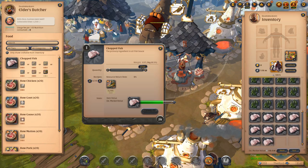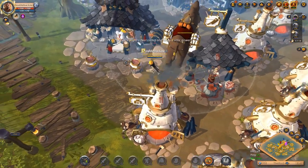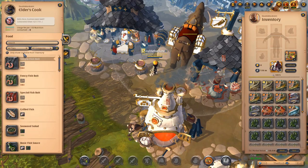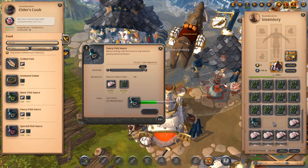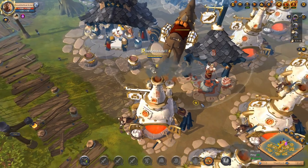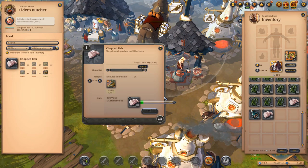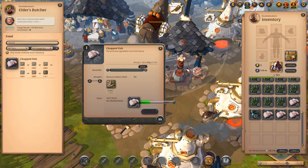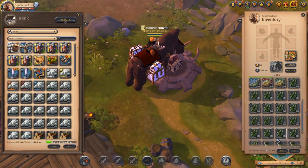Once you have all of this chopped, you can just walk two steps to your side and come here. For this video we'll be doing mostly basic fish sauce, but I will make some fancy fish sauce bottles as I'll need some 0.2s. Basically that's all we'll do - sit here, chop fish, go back, turn them into fish sauce bottles.